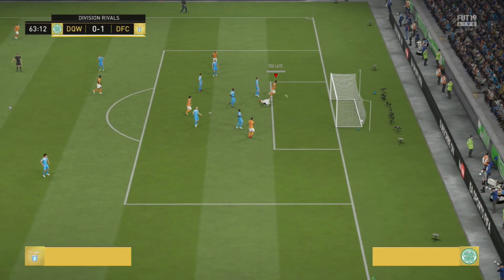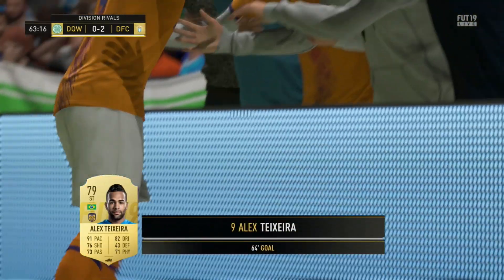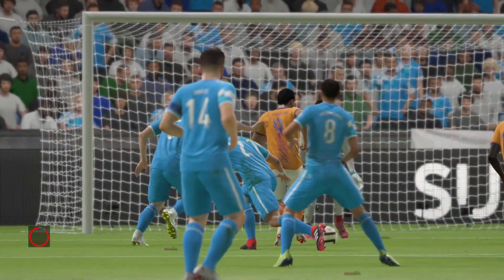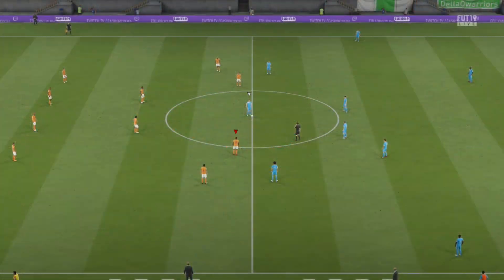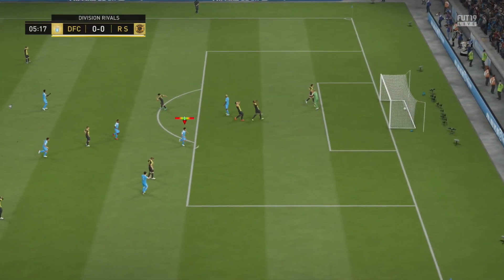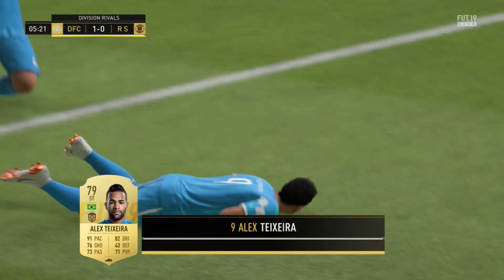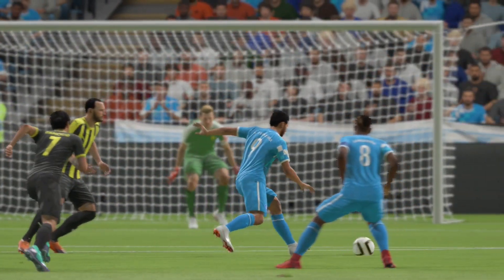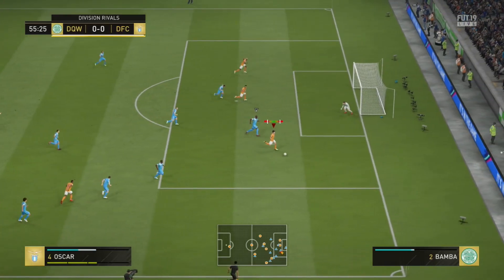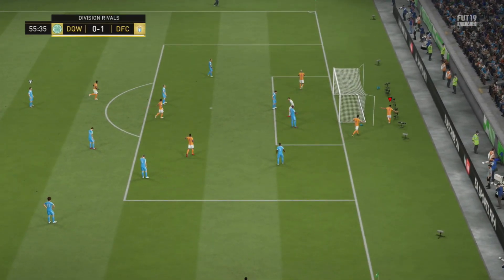First clip — he's in a great position right away. He doesn't always have the best starting position, but he's always in the right place throughout this review. A decent finish from Texera there. Just a lovely touch to take it away from the defender so he can block it, then a lovely shot — that 84 composure was so crucial in scoring those types of goals.